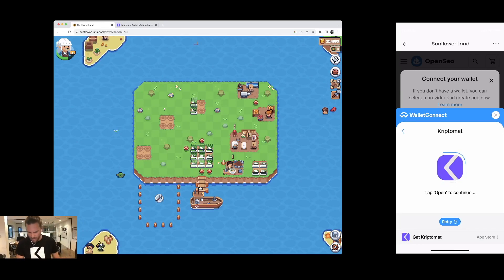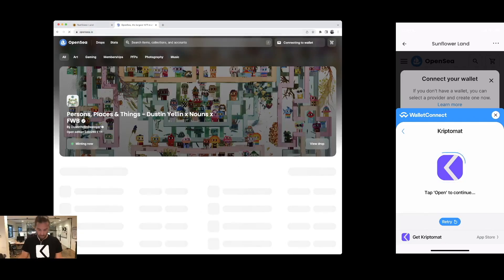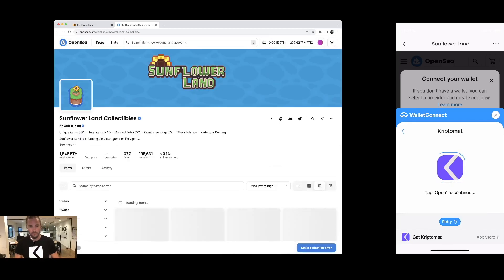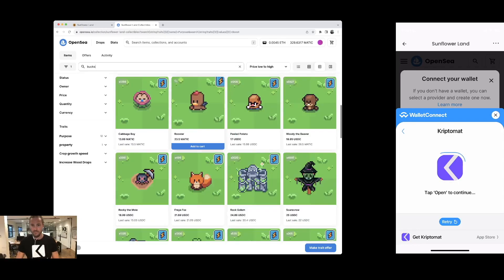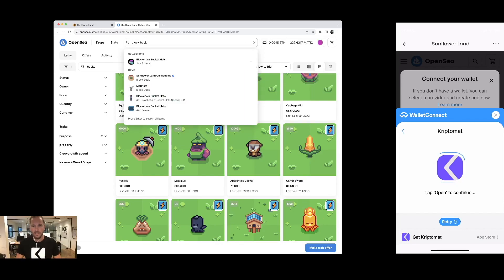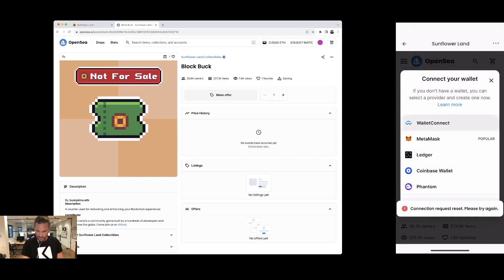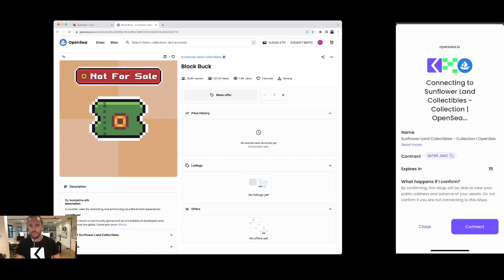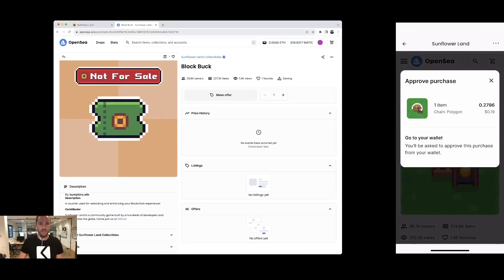I'm not sure if I can buy Block Bucks on OpenSea. Let me search Sunflower Land collectibles. I can see Block Bucks here — but nothing is happening to connect. Let me retry. For some reason it didn't want to connect — let me retry, it does happen sometimes. The Block Bucks appear not for sale.